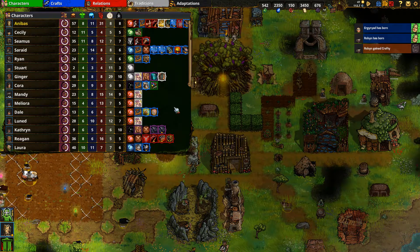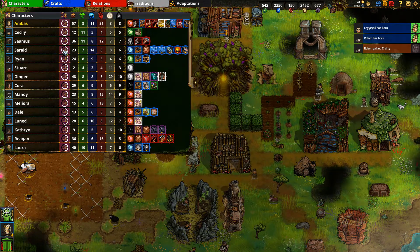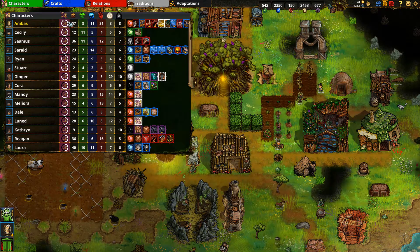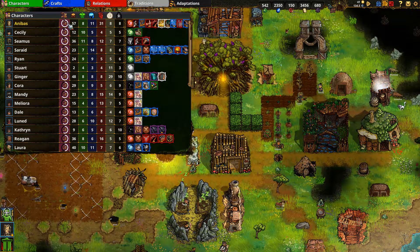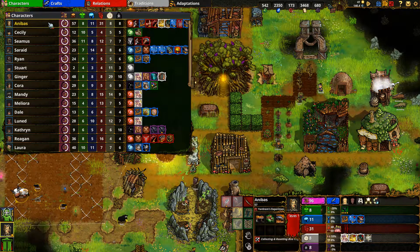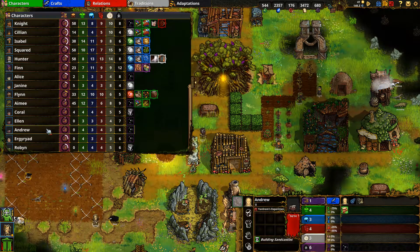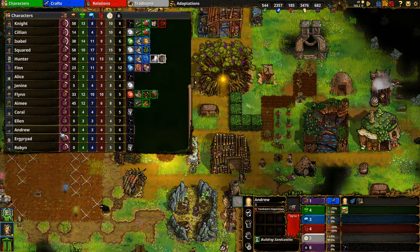Starting with the Characters panel - you're going to spend probably 70 to 80 percent of your entire gameplay looking at this screen. It organizes characters top to bottom by who is closest to leveling up, tracked by the circular white line in the path point column. The closer the white line is to being fully filled, the closer they are to leveling up.